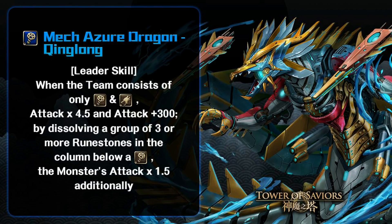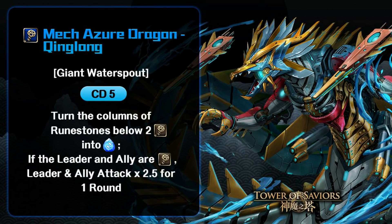It's going to be quite a good team member for upcoming Makina race content. MadHead is trying to give players more variety of Makinas since it is a relatively new race and the card pool is still very limited for Makinas, so Qinglong is going to be pretty good as a member. Now let's take a look at his active skill. At CD5 — no change from before — turn the columns of rune stones below two Makinas into enchanted water rune stones. If you're running a full Makina team, I believe the columns are randomly selected.